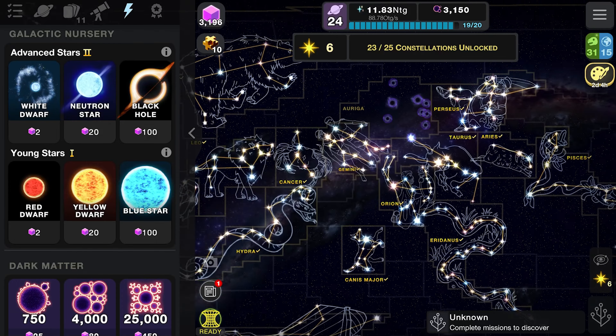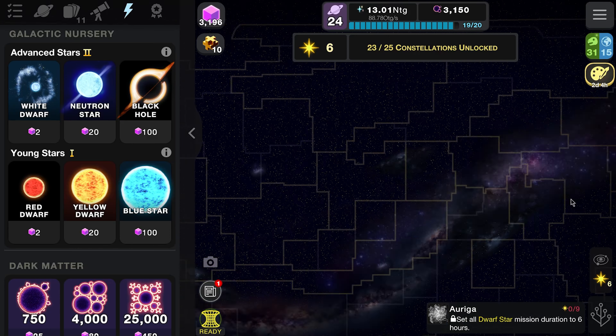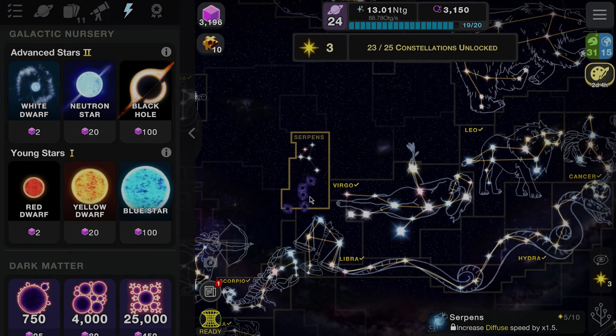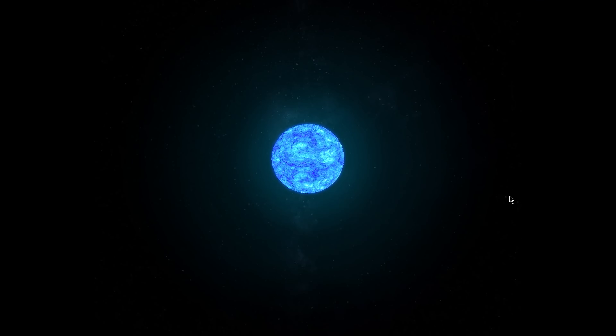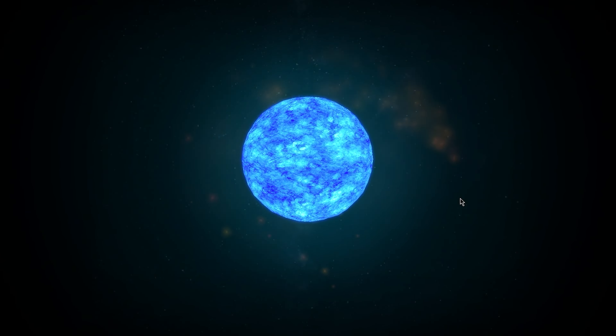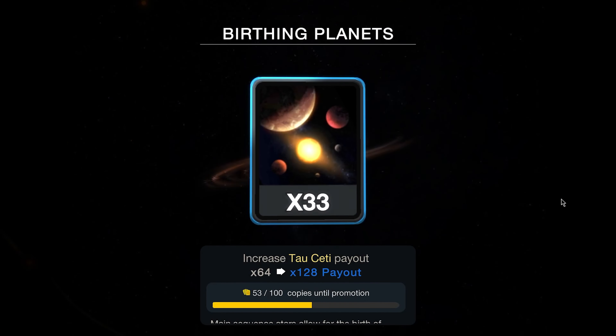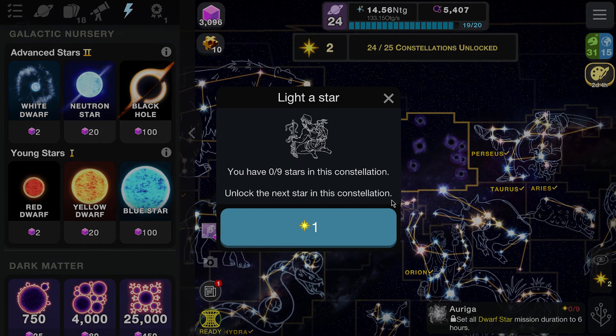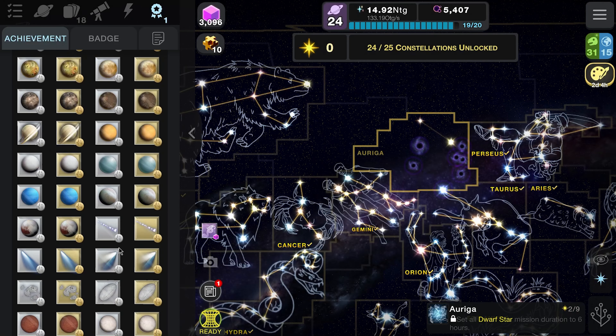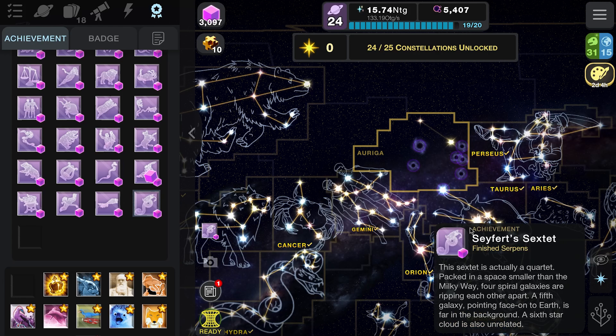We've got constellations to do as well. We're missing Serpens, which is the diffuse one, and the dwarf star mission. We'll go ahead and do a second black hole to try and complete all the constellations today — we've been one or two behind in the last few videos. That's Serpens done. Now let's fill up the last one. This set — Stephan's Quintet — packs four spiral galaxies ripping each other apart in a space smaller than the Milky Way. A fifth galaxy facing Earth is far in the background, and a sixth star cloud is also unrelated.